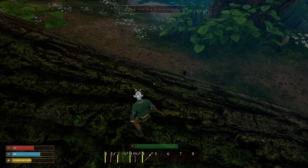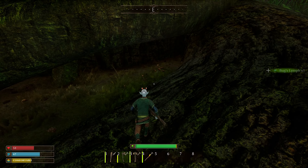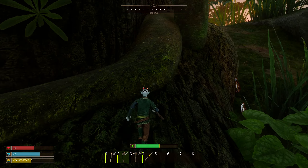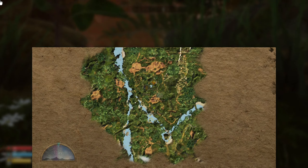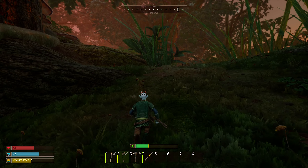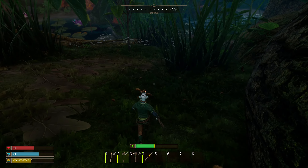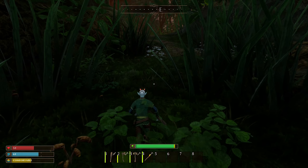Ran out of stamina trying to get to a ledge — going around instead. Luring an enemy to me carefully. It looks like the hitboxes are kind of problematic — that's going to need improving so that combat feels good. It reminds me of Valheim where enemies elevated even slightly became really difficult to hit even if the hitbox looked right. That could be the case here too — a lot of ants now, I can't handle all that at once.